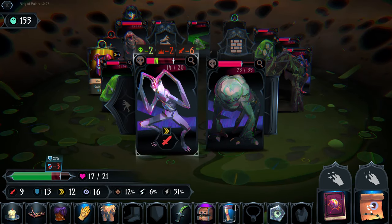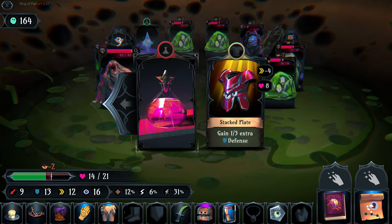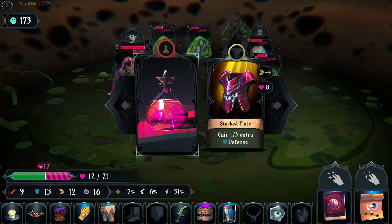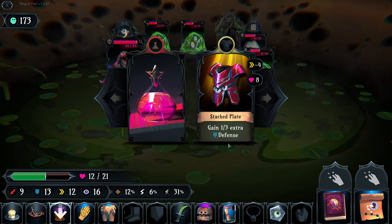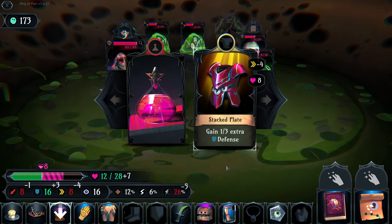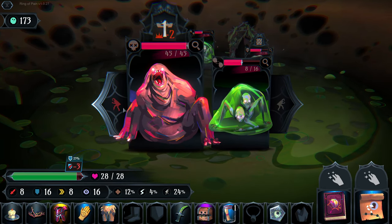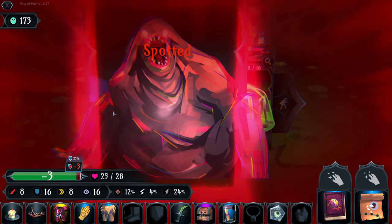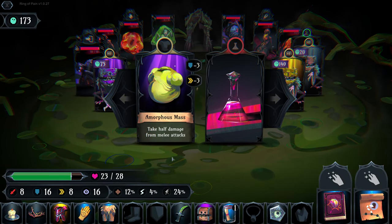This guy would do significant damage if he hits us - we should be able to sneak past with little recourse. There's a shuffler over there. We debate taking a risky card and decide to take it. We can't hurt this next enemy - it would just take too long. So we take the exit and get out of there. Floor nine: the Amorphous Mass takes half damage from melee - we don't want that.